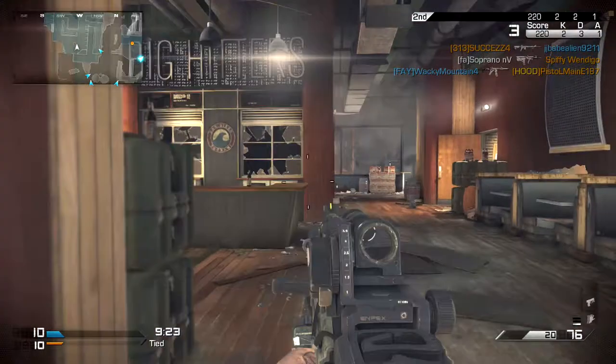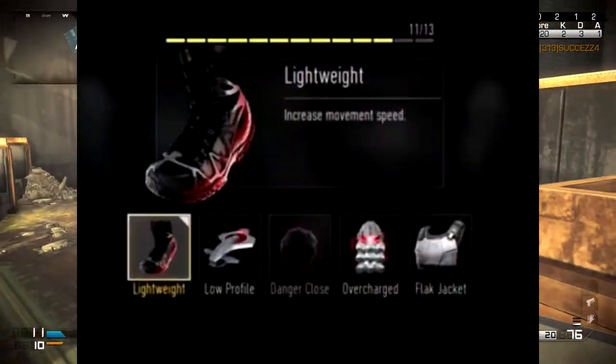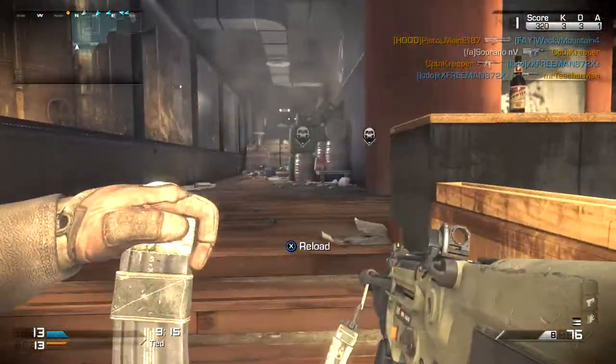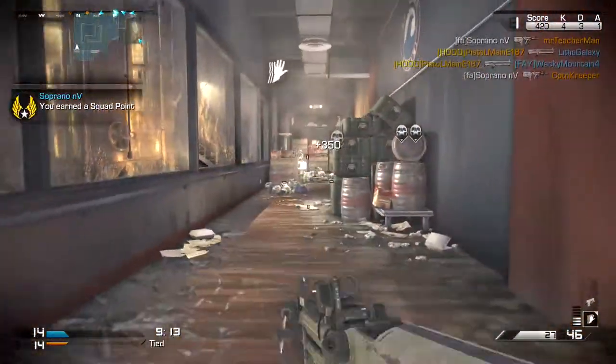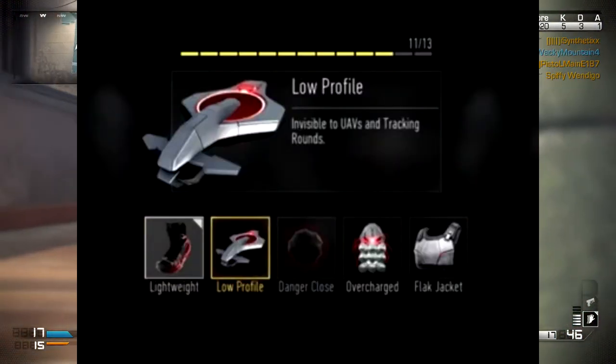The first one we're going to talk about is Lightweight. Lightweight is coming back, basically the same old Lightweight from Black Ops 2 — makes you a little bit lighter, which you're going to need because these exo suits are pretty heavy. Next one is Low Profile, your old school perk from Black Ops 2 and you're off the grid from Ghost, basically keeps you off the map.